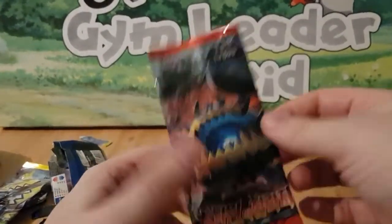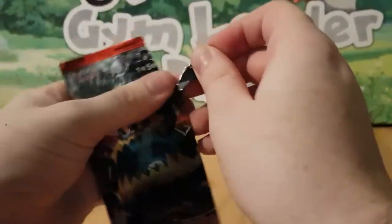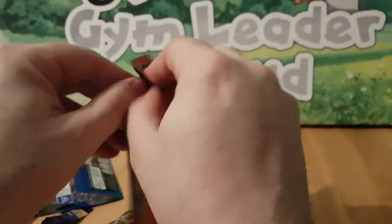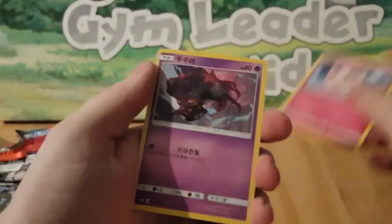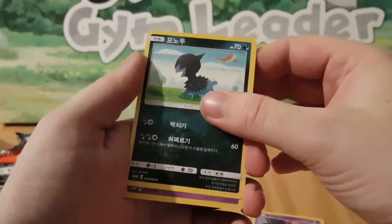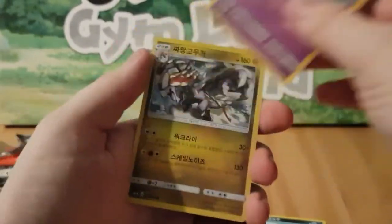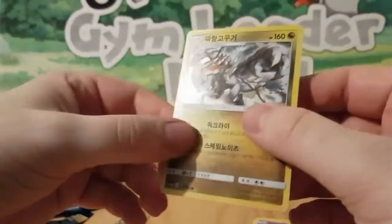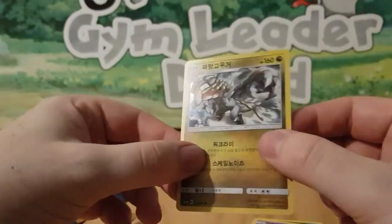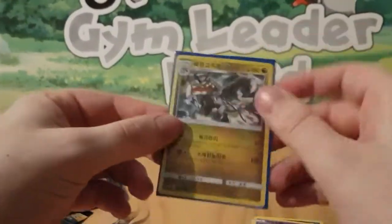Come on, give me something good. We've got Jigglypuff, a Mischievous Dino — that's actually a really weird and awesome art — an Aura Guru, and ooh, a Holo! We did end with a Holo. It's a Jangmo-o. Because it's the only Holo we've got, we'll sleeve that.